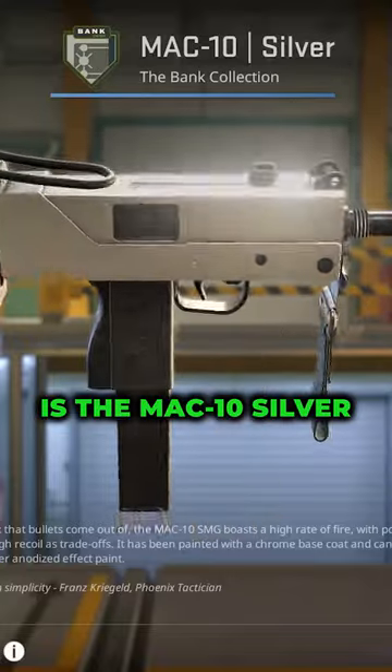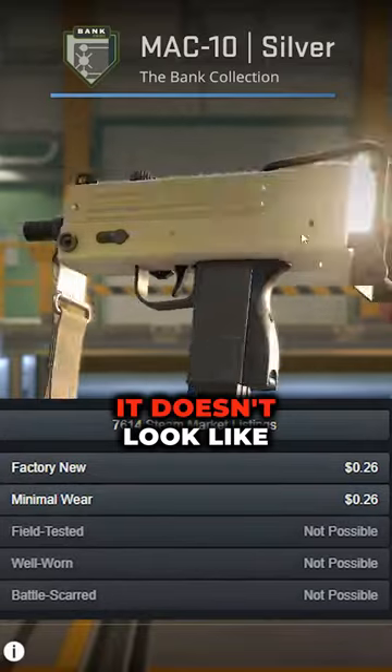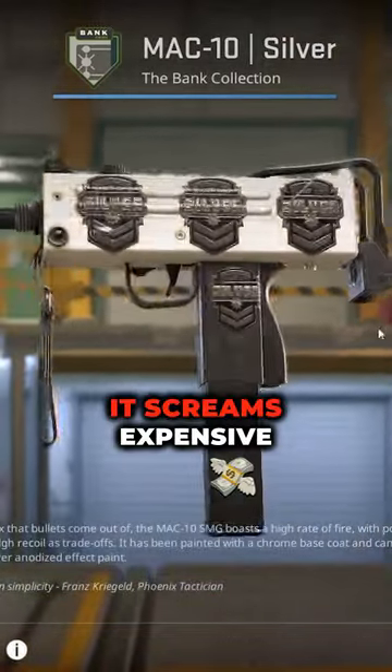First on our list is the MAC-10 Silver. It's shockingly affordable at just 20 pence, and honestly it doesn't look like a 20 pence skin — it screams expensive.